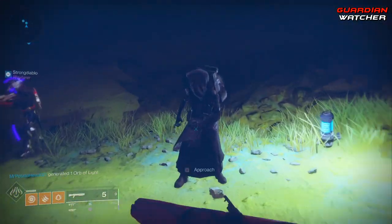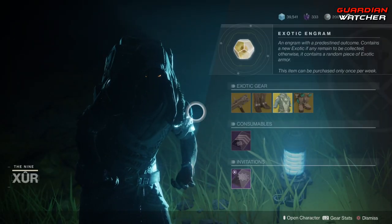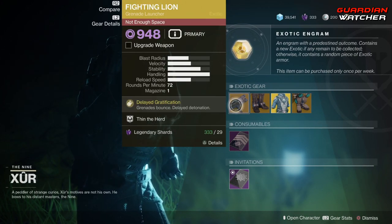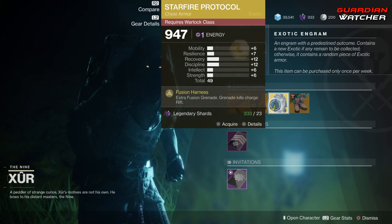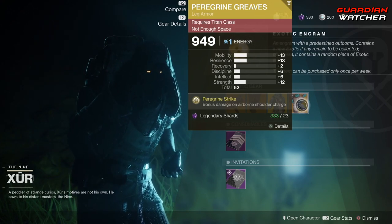This week Xur has the weapon of the week, which is the Fighting Lion — it is an exotic grenade launcher. Then we have the Lucky Pants for the Hunter, the Starfire Protocol for the Warlock, and the Peregrine Greeves for the Titan.